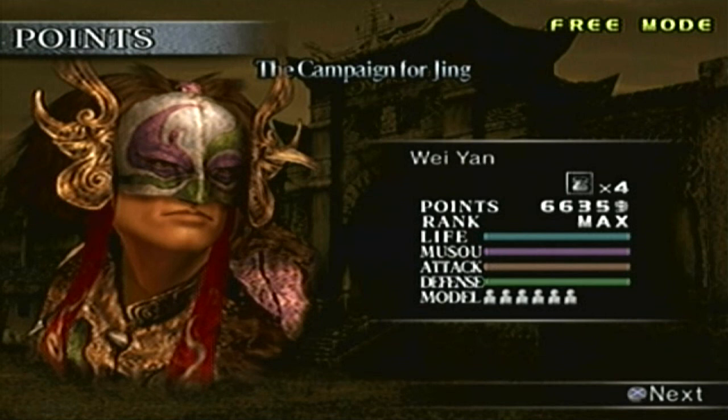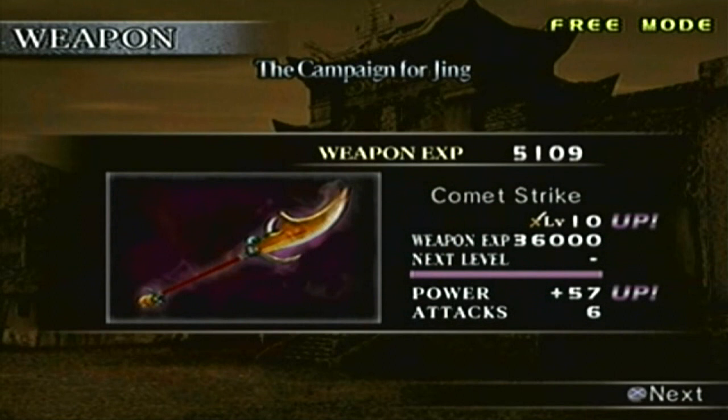Now, the weapon. We have our level 10 weapon - the Common Strike. The power is at plus 57. The only thing that's really special about the level 10 weapons is that if you have any element equipped, you don't have to worry about your musou gauge being full to use it.